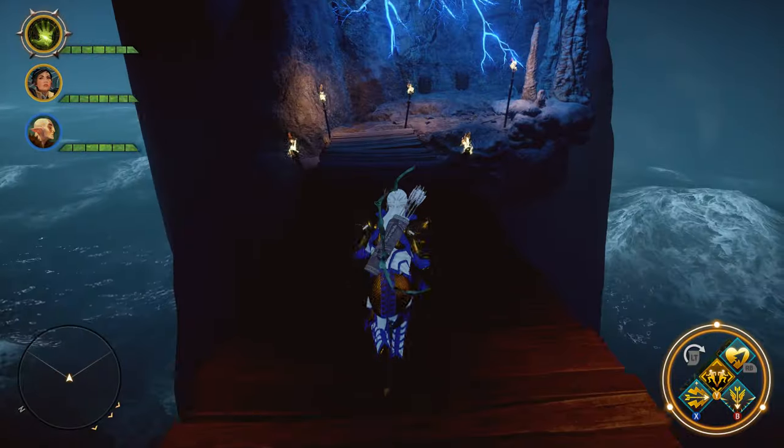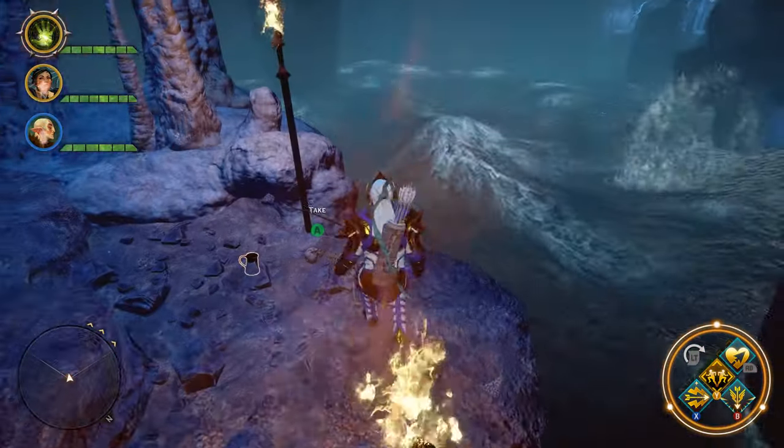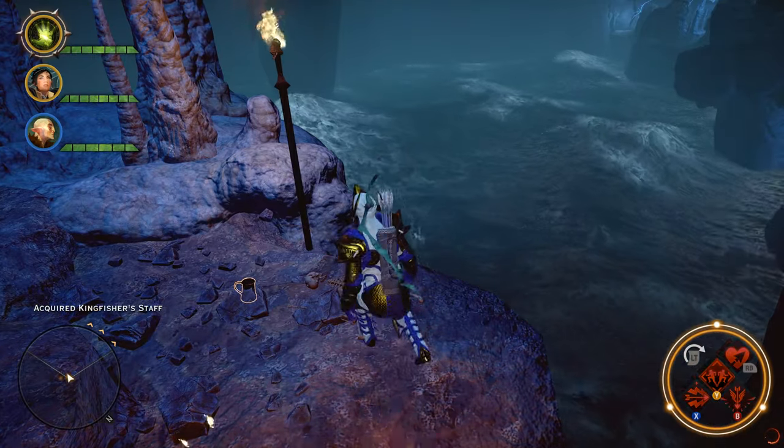Once you get over there, on the ground you're actually going to find your Kingfisher Staff. Even though it does not light up, there's just a take option, so we'll grab that. Then in order to see it we're going to have to go into our inventory.